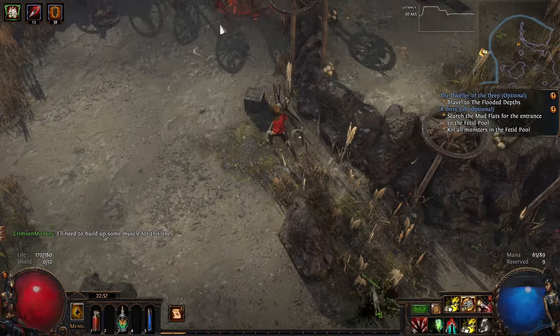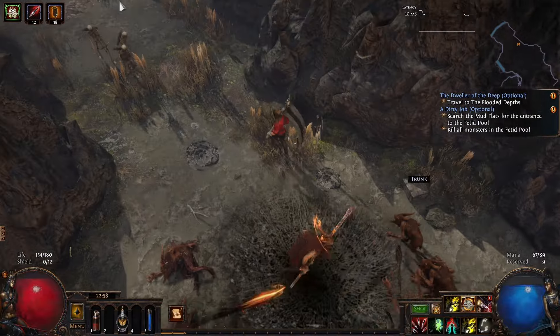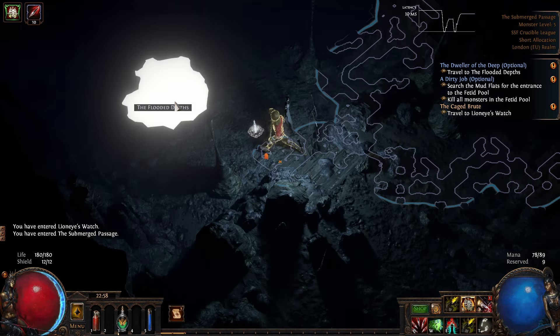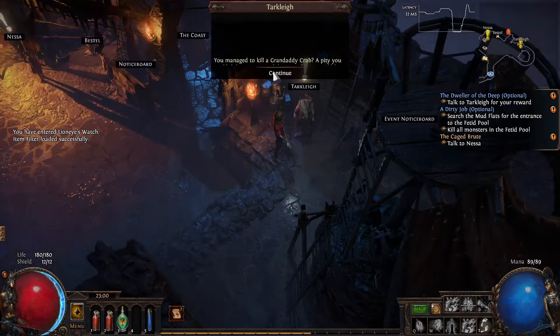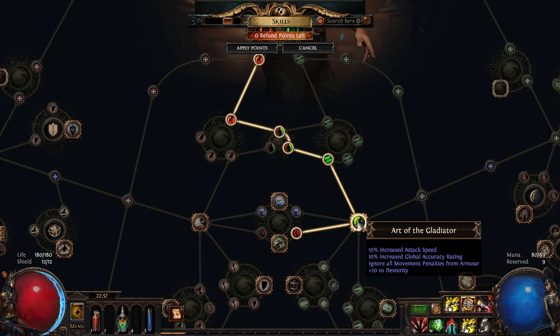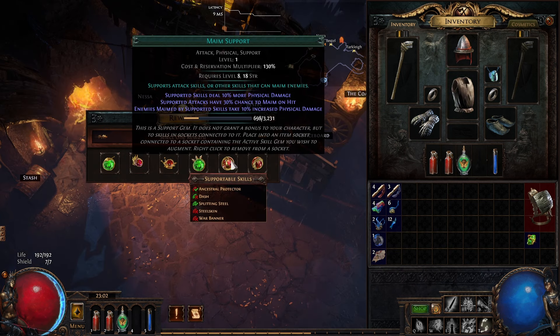Locate the green skeleton on the cliff and head past him up to the Lower Prison. Do not kill the boss that drops in the sky. Take the waypoint back to town, go through the portal into the Submerged Passage and head downwards to the Flooded Depths — in the unlikely event you don't find it down, head up. Kill the dweller and once he's down log back to town. Talk to Tarcliffe for the skill points book. At this point your passive skill tree should look like this.